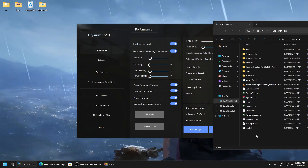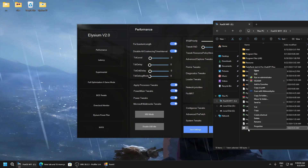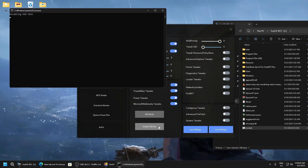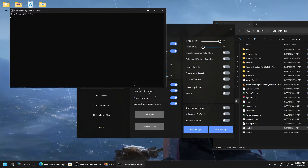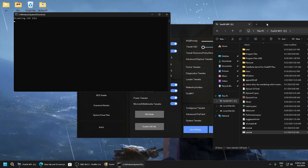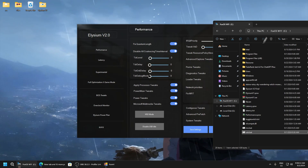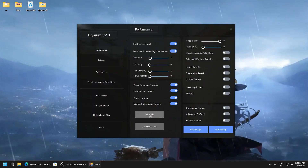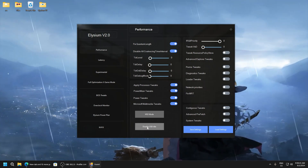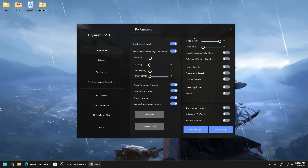Click MSI mode and here you can see MSI.bat — run it as administrator. Now click disable USB idle, wait until this hides, and run it as administrator. This enables MSI mode for all drivers and sets USB for lower input delay.